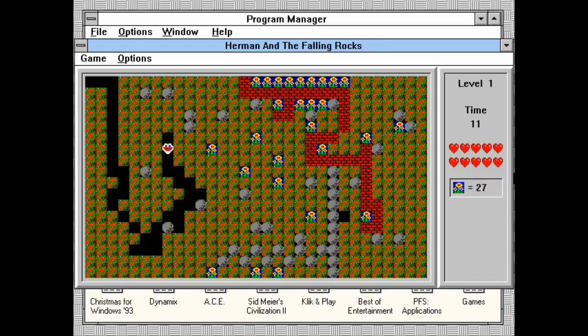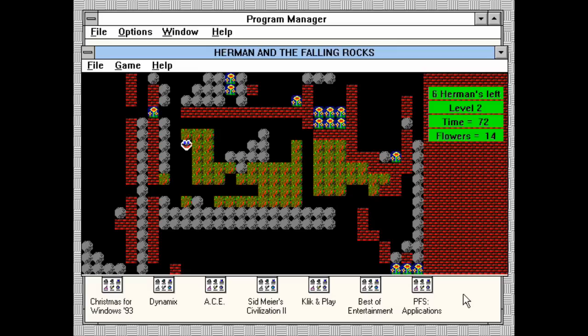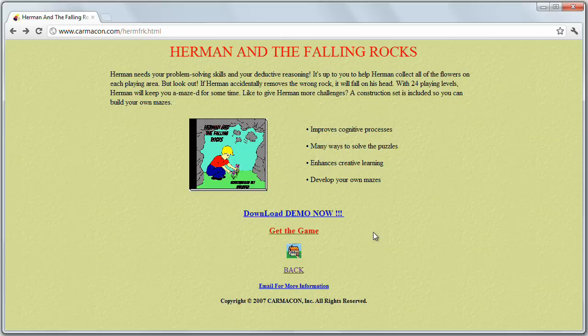So when it comes down to it, is Herman and the Falling Rocks worth playing again? Well, unless you grew up with it and want some nostalgia, Frox is pretty frockin' mediocre. It just doesn't have the charm, the aesthetics, the physics, or the level design that made games like Repton and Boulder Dash classics. It's not too bad for an early 90s shareware game, I suppose, but I could not imagine paying more than a dollar or two for it, much less the impressive $30.